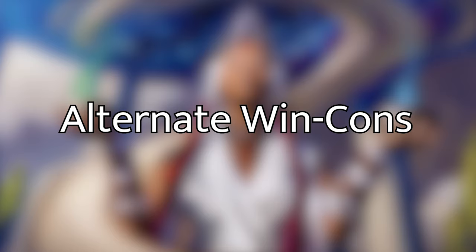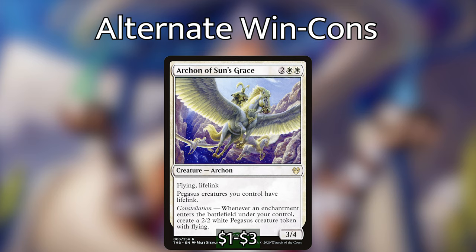The next category is alternate win conditions beyond Tuvasa — we don't want to be a one-trick pony. We've got Archon of Sun's Grace, one of the newer cards in the enchantress archetype: a flying, lifelink Archon with constellation — whenever an enchantment enters the battlefield under our control, we create a 2/2 white Pegasus creature token with flying. This rewards us doubly in addition to our enchantresses, giving us flyers to use as blockers or attackers, or we can enchant the Pegasus tokens with our powerful auras.